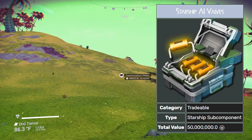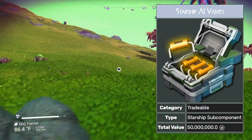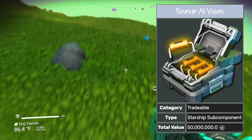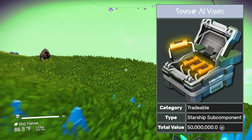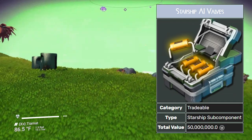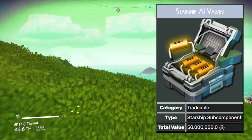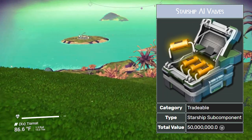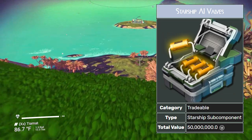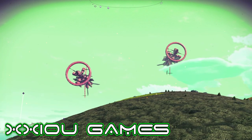You get starship AI valves from scrapping ships, but the ship you scrap needs to be worth over 50 million units for you to potentially get them. You're not going to get them every time, but if you scrap an exotic ship or a nice S-class that's been upgraded and is worth around 50 million, you can get these starship AI valves and then sell them for 50 million. There's no way to craft them — the only ways to get them are from another player or from scrapping ships worth over 50 million units.